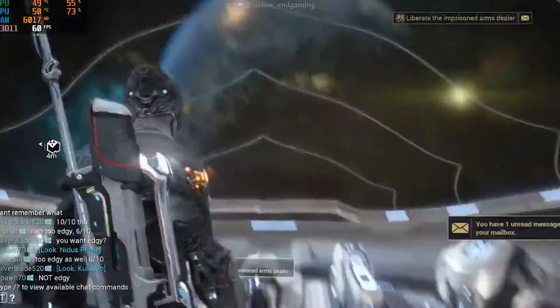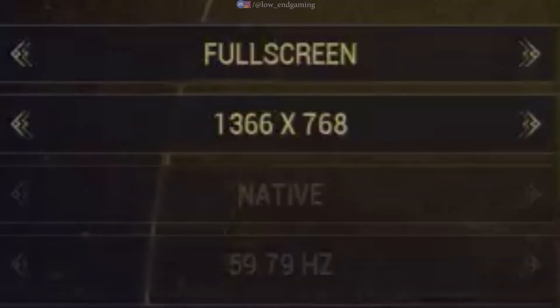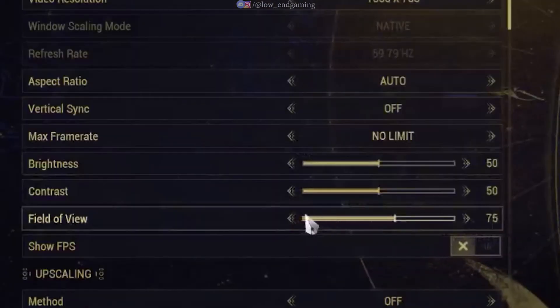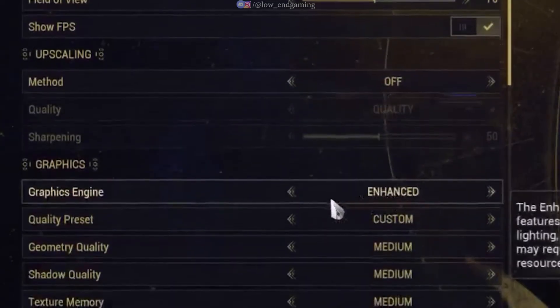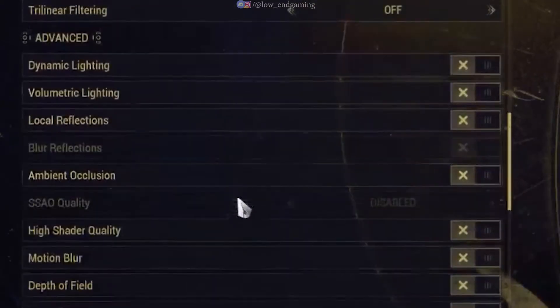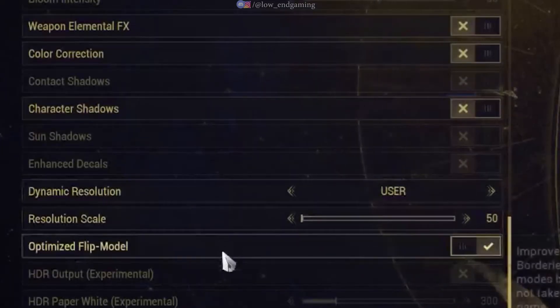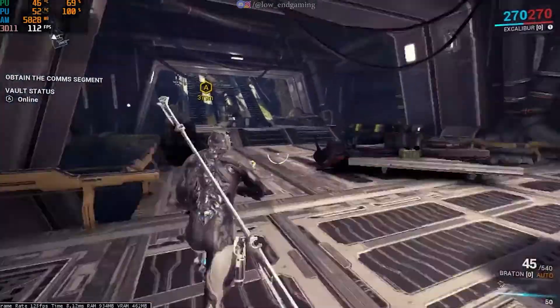Now go to options and click on display. Change the display mode to full screen. For the resolution, go with your choice, but if you have a very low-end PC then change it to the lowest. Turn off vertical sync and set the max frame rate to no limit. Change the field of view to 70. Turn off the upscaling method. Set the graphics preset to low. Scroll down and make sure to turn off all the other settings. Set the dynamic resolution to user and set it to lowest. Apply all the settings and play your game.